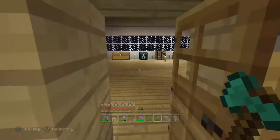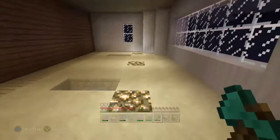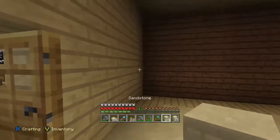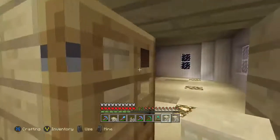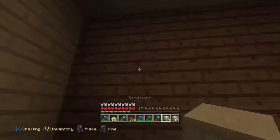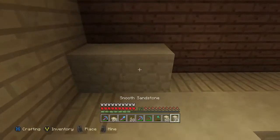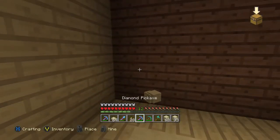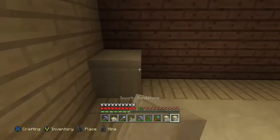We are now going to continue work on our junior suite, which is going to have a desert theme. We've made sandstone ceilings previously in this area, but this room is going to be made of sandstone almost entirely. I think we're going to use smooth sandstone for this. I think I have some here somewhere — smooth sandstone. I might have to make more of that.